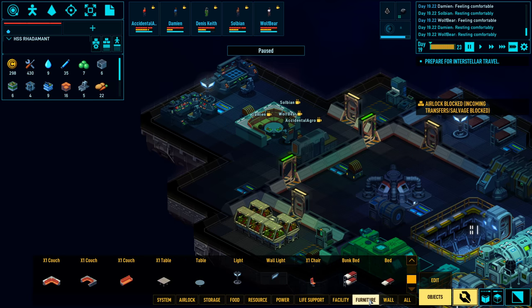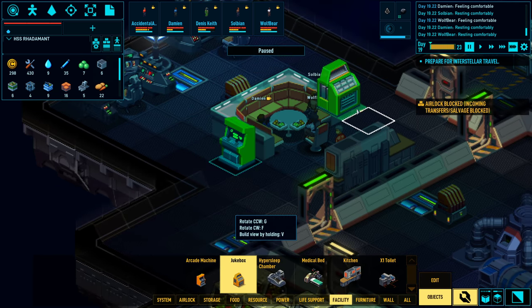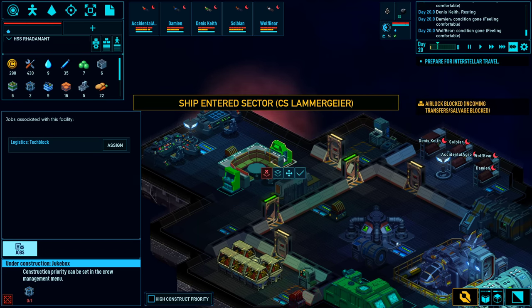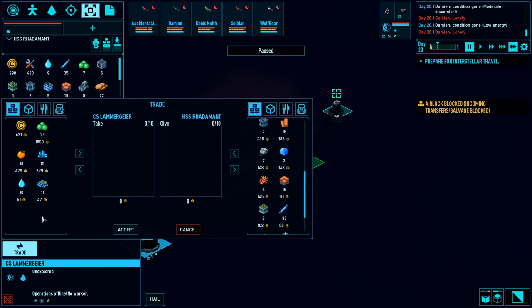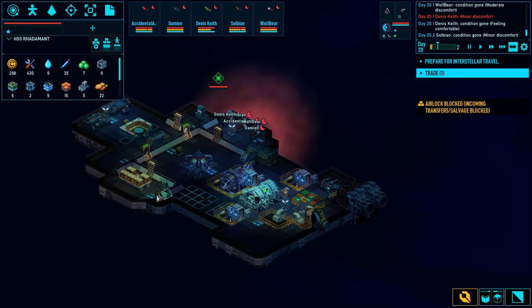Another thing I could do, just to make people a little more comfortable, is adding some comfort items to where they like to unwind - a little arcade machine and jukebox. Albeit a little expensive, it could go a long way. Here's the ship - I'm given the choice to trade with them. I think what I'm going to do is continue to sell my fabrics for credits, because I'm able to grow those.